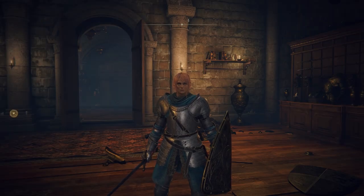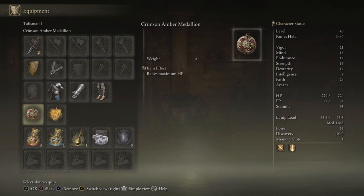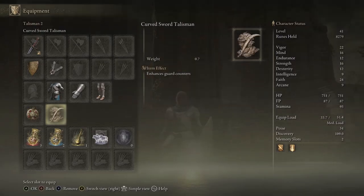For talismans, right now there are only two slots and just one when you start. I started with the Crimson Amber Medallion — you can choose that as your keepsake when creating your character. It raises your maximum HP, which is really important for being super tanky. The second talisman you want is the Curved Sword Talisman, which enhances guard counters, and we're going to use a lot of those with this build. You find that one in Stormveil Castle.